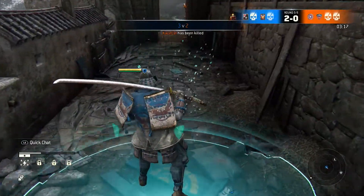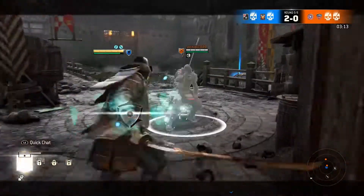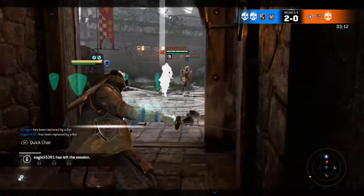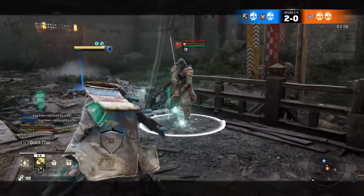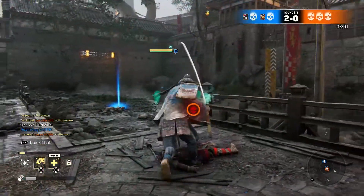Some quick tips: get used to dodging. Every Samurai except the Shugoki has pretty effective dodges. I've had problems dodging as Lawbringer and Valkyrie, and overall it just feels easier to dodge as a Samurai — it's probably just in my head, but I'm putting it out there.